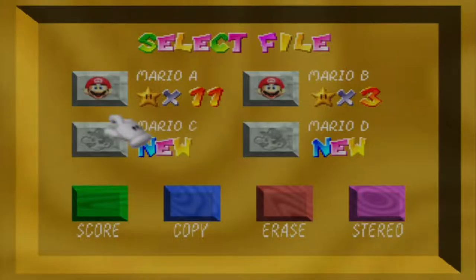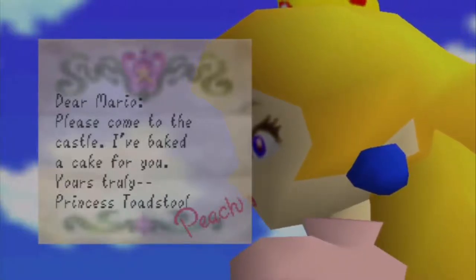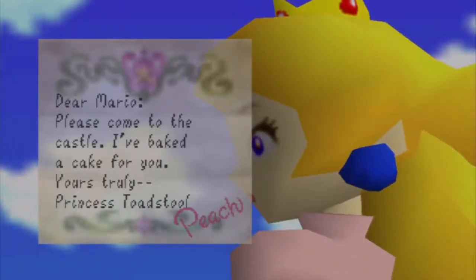I'm going to start on file C. These two are just files because I played on them. And I'm going to try to do 120 stars again. I hope you guys enjoy this. I have a Hauppauge HD PVR. I record in 1920x1080p HD, 60 frames per second. It's going to be a lot better this time in all different ways — better quality, probably better commentary and audio quality. Anyway, let's just go to Mario C.